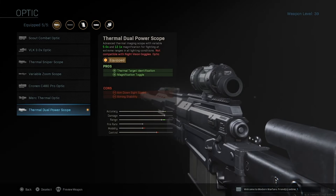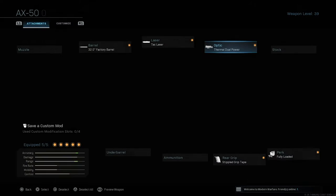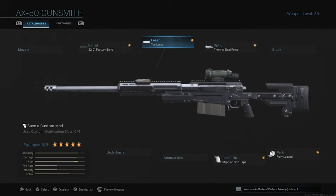With the AX-50 optic, it's up to you — I like the thermal one. Of course, this is the last one you unlock, so you might not have it. The tack laser adds so much: aim down sight speed, aiming stability, and aim walking steadiness. Of course, other teams can see the laser, but when you're sniping from really far away, it's not that big of a deal to me.